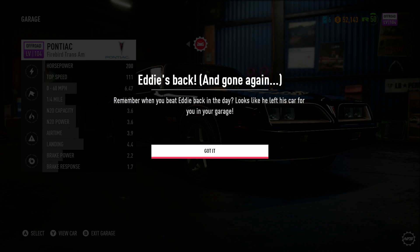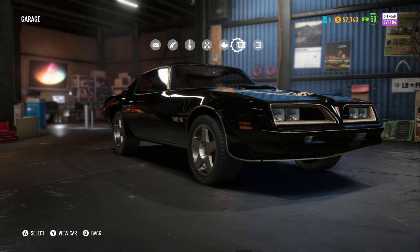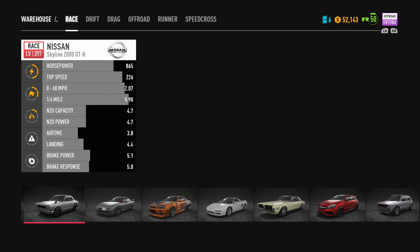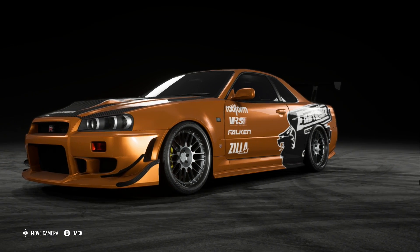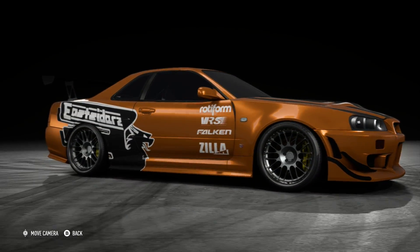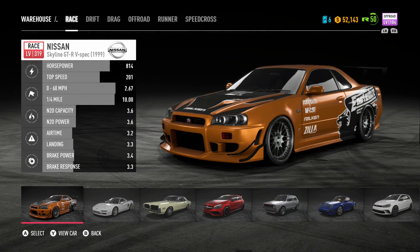Now jumping into my garage — Eddie's back and gone again. Remember when you beat Eddie back in the day? Looks like he left this car for you in your garage. If you go to your warehouse, it's a race spec — here it is, Eddie's R34 GTR. The really cool thing about Eddie's Skyline is that it goes up to level 399, whereas the normal R34 GTR in this game only goes up to 299. I may use this car in a future video — let me know if you want to see that.